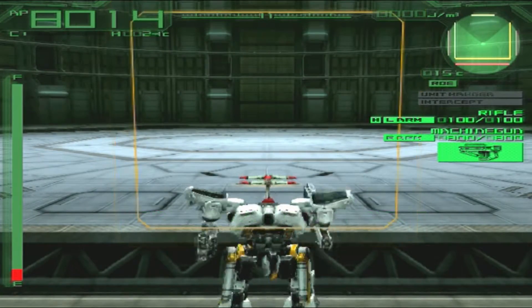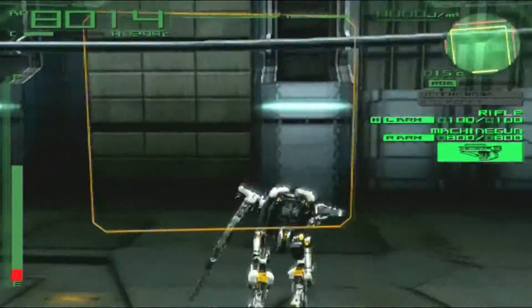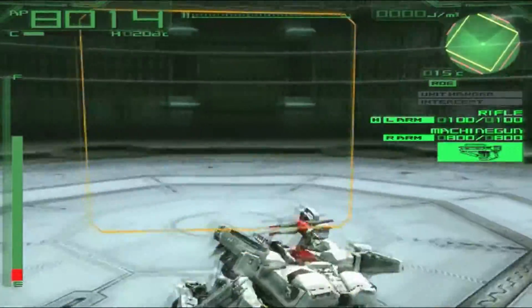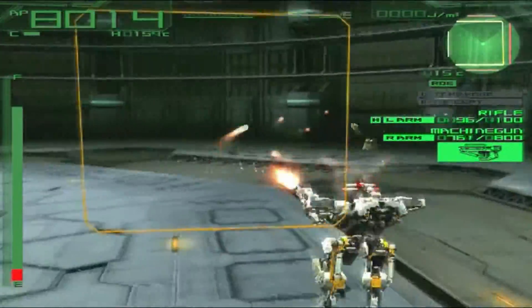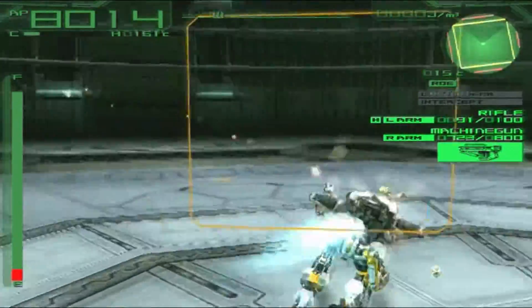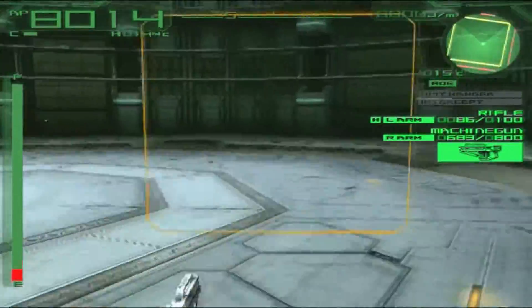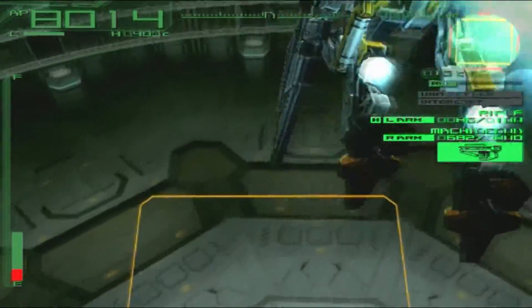Let's see the speed — I'm curious. Yeah, that's definitely a good speed, holy hell. Even a bunny hop would be decently fast. We have the machine gun and the Spectre rifle, and it's got a pretty big lock box — I guess you could expect that, but yeah, that's pretty nice.